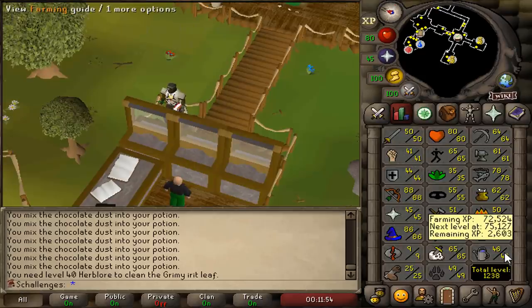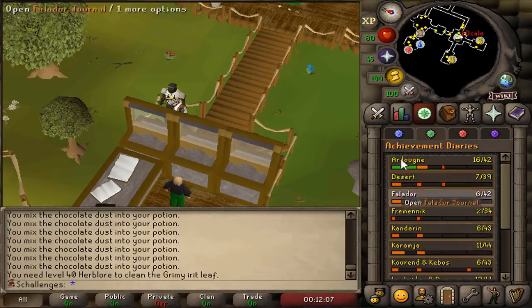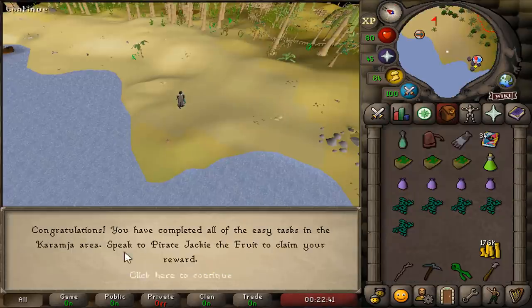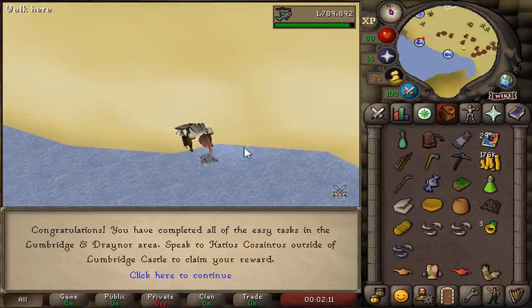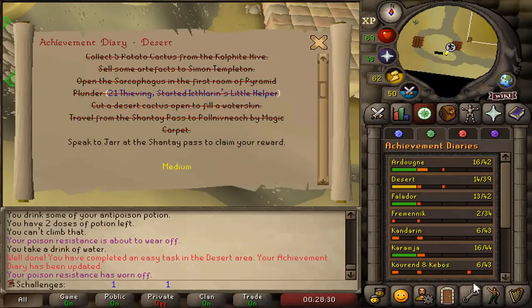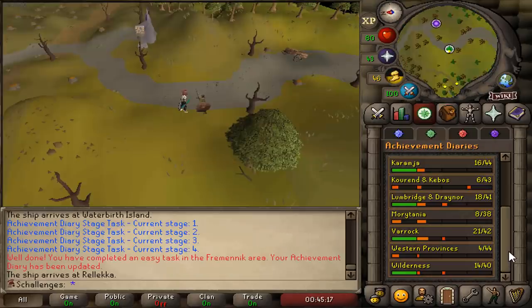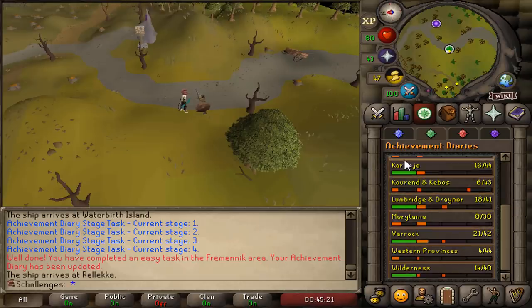We gained about 5 farming levels. Since we started with Achievement Diaries this video, we might as well complete all the easy ones. Karamja completed, Varrock completed, Lumbridge and Draynor completed, Falador completed, Easy Desert completed, and Fremennik completed. We have now completed 8 Easy Achievement Diaries. For the rest we need to complete some quests, so we'll leave those for now.